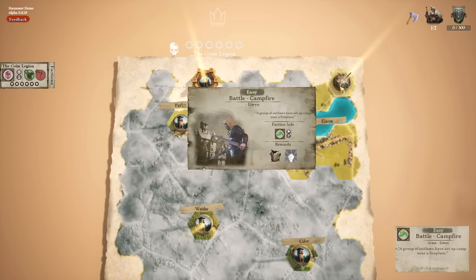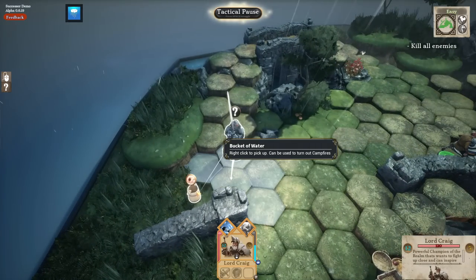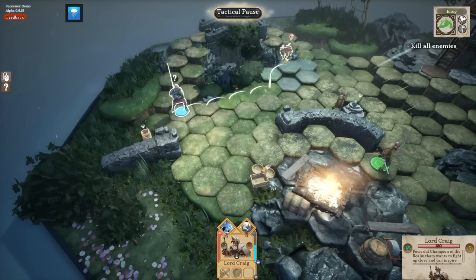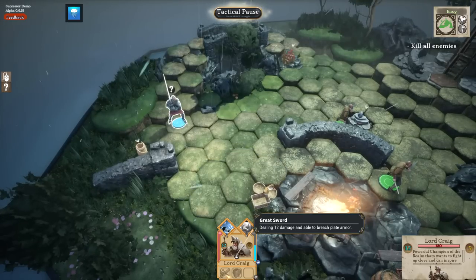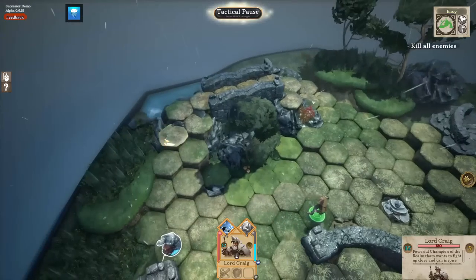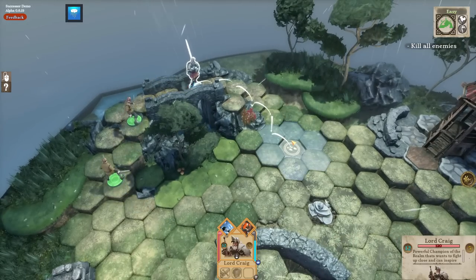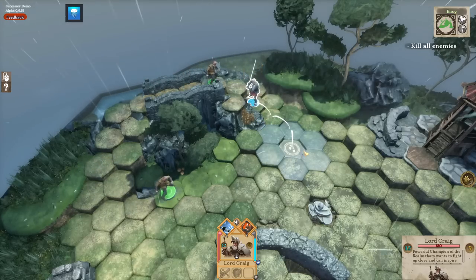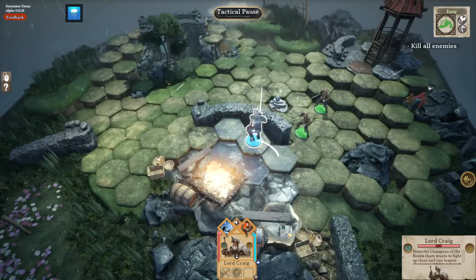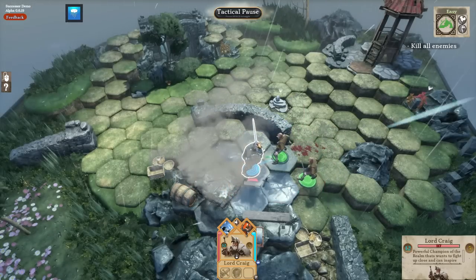We've got another easy fight that gives us a super cool blouse, so let's go get that. There's a bucket of water you can use to extinguish campfires — it raises enemy spirit until extinguished. There's a healing herb I want to grab. I had to equip the axe to get the ability — forgot to put it on me. I'm going to bait the enemies over here, then once they start up the cliff I'll grab the herbs. We don't want to get surrounded — we want one to a side. We doused the campfire, so they're not getting bonuses anymore.